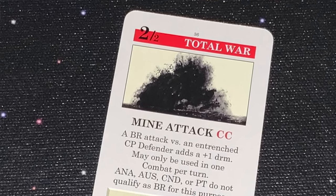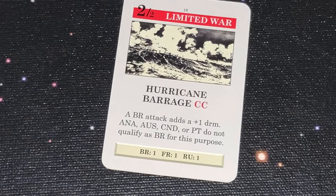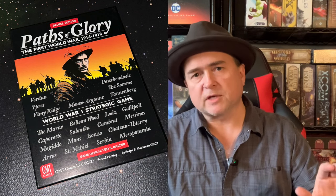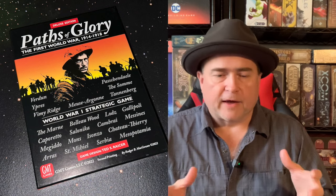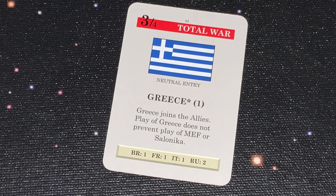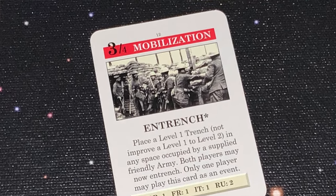With the second smaller number, you can do strategic redeployment — redeploy a number of units around the board within your borders, essentially like rail movement. Some cards also have a reinforcement value on the bottom: you can move your unit reinforcements up on the general records chart to indicate reinforcement points coming to you that turn. Finally, you can play the card for an event. Every card has event text, and if it has an asterisk, that card is removed from the game after use. The decks are separated into three phases: mobilization, limited war, and total war.